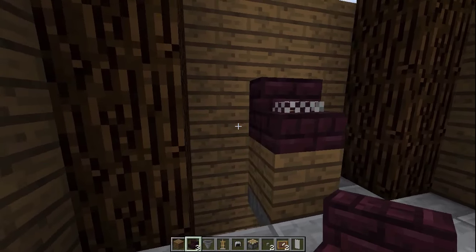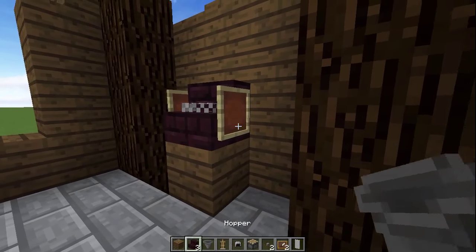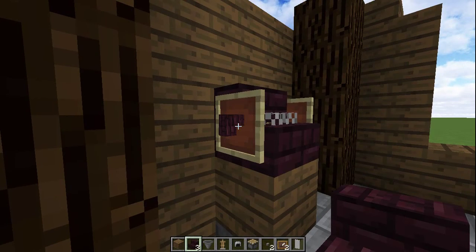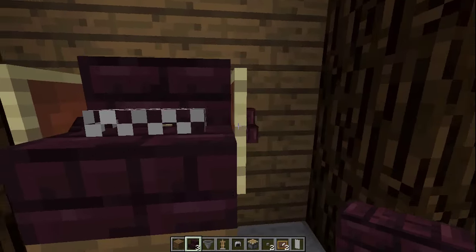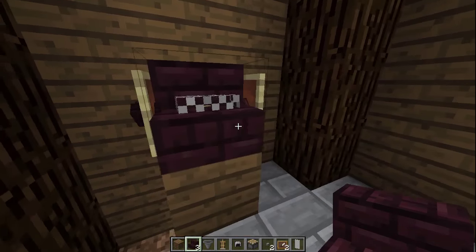You can get rid of the piston and the button now, you'll no longer be needing those. Add the item frames to either side, pop in your nether brick stairs and rotate them a little bit. This is mainly supposed to look like the typewriter has some extra bits on the side sticking out either side.